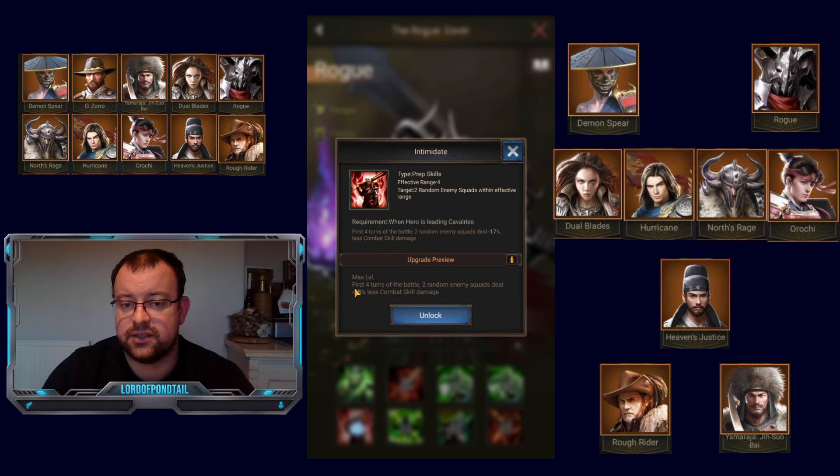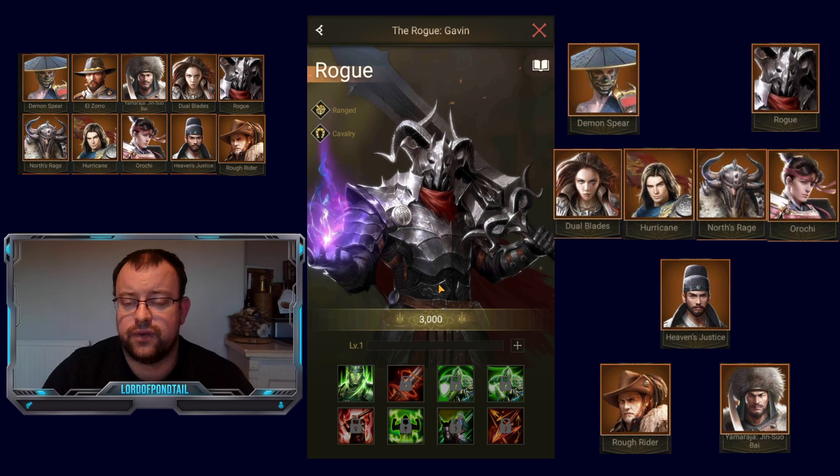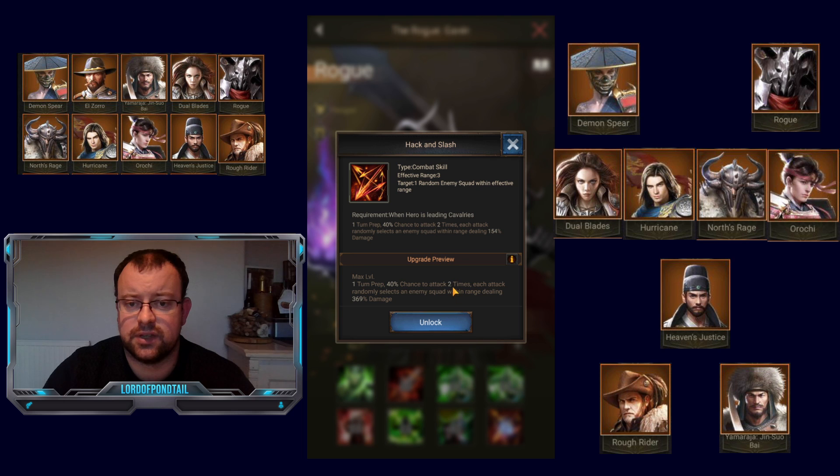His prep skill activates every battle for the first 4 turns, reducing enemy squad's combat skill damage by 35% — significantly debuffing opponents and providing support to all of your legion. His 6th and 7th skills aren't too great, but he does give extra cavalry speed. If you have Rogue in your squad up against archers or footmen, you're probably going to be starting that battle first, which is always a benefit. His 8th skill is a 40% chance to attack 2 times — hack and slash — doing around 740% damage.